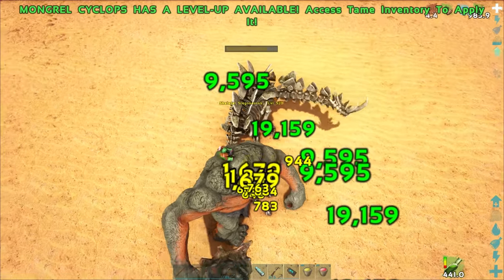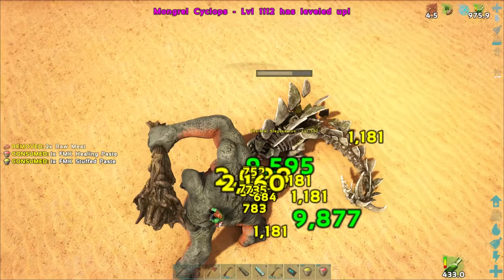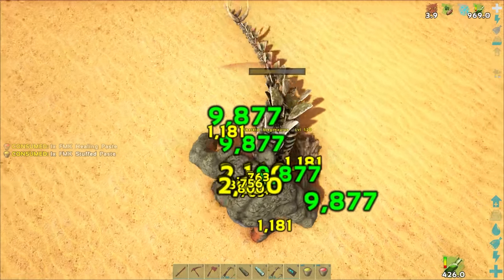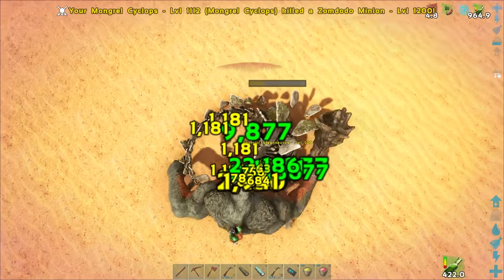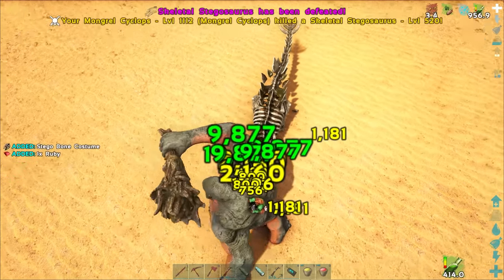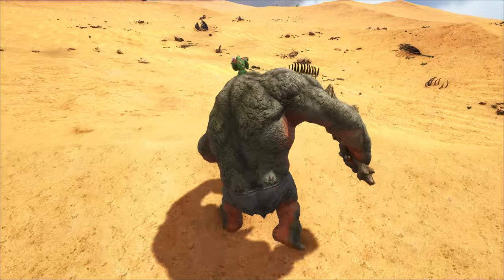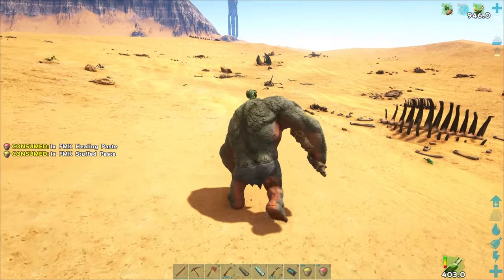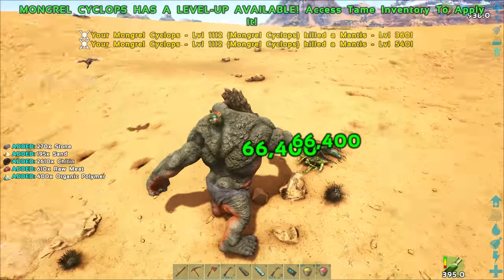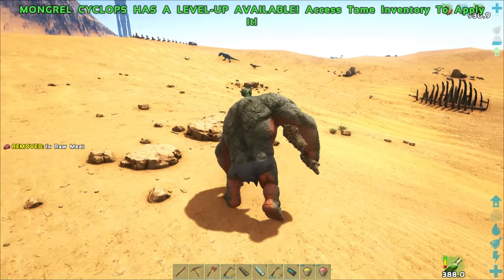Oh my lord - that's a high level one again. Hold on - geez, that torpor adds up quick. Got one minion. I think these guys do torpor too - when I go against the higher level ones my torpor goes up faster. I think we did pretty good in here. I was hoping if we ran across something to tame but I'm not seeing anything too spectacular. I think that was a vulture I saw out of the corner of my eye.